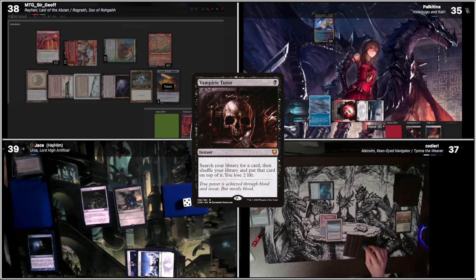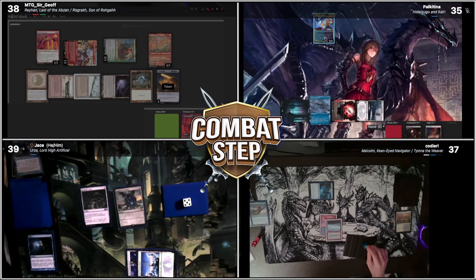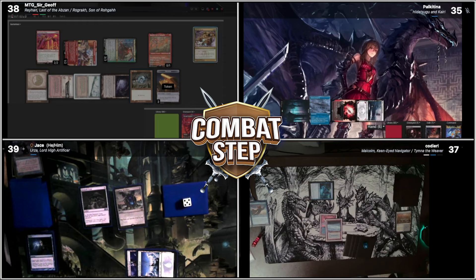Alright, I got my card. So let's sacrifice Hidetsugu and Kairi. In response to the sacrifice, I'm gonna use two treasures, and I'm gonna cast Abrupt Decay on your Altar of Dementia, sorry.